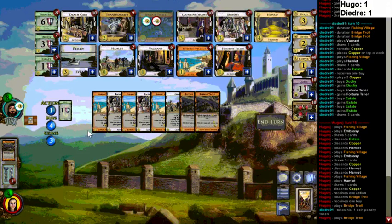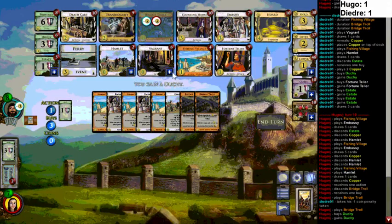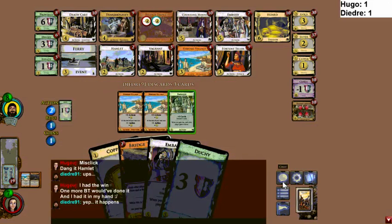The line of play is pretty similar although he can only still get one Embassy. I think I'd still go for it — he really wants the Embassy over the Duchy. He can't take a meaningful lead while keeping his deck good; that's not a winning play. And just three Vagrants I guess. This is a great hand for Hugo though — he found an Embassy and he's got two Bridge Trolls in hand. There is still hope — he could legitimately win it on this turn.